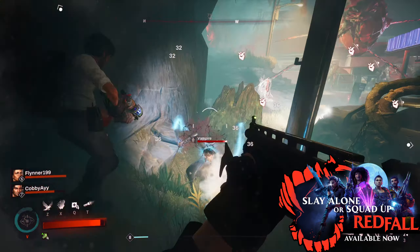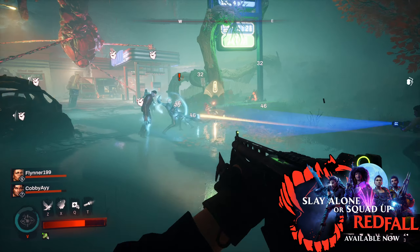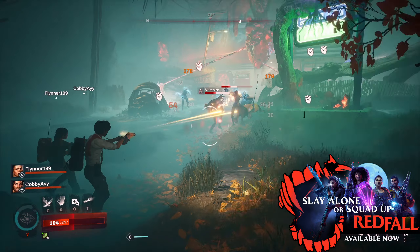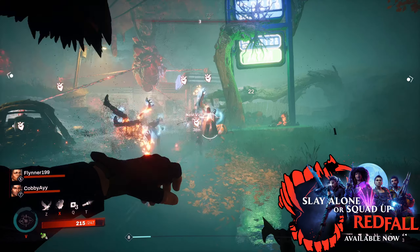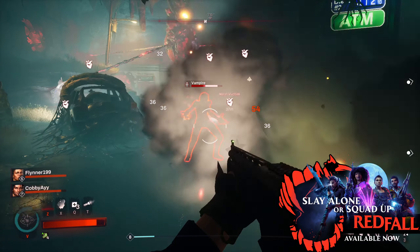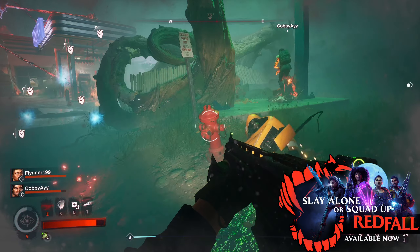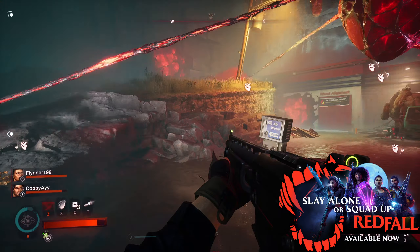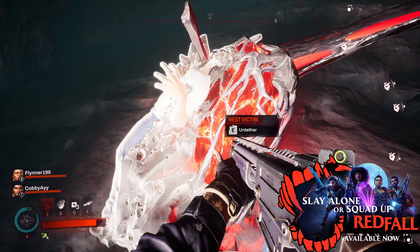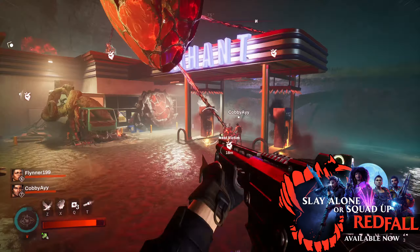When you get towards the end of the nest you'll see a big heart in the middle with a bunch of crystals connected to it. In one of the nests we went into there were a bunch of enemies in this section — one of the hardest fights. If there are any enemies, you need to clear them out first. Once all the enemies are dead, you can go around one by one and break these tethers — just go up to them and interact with them.